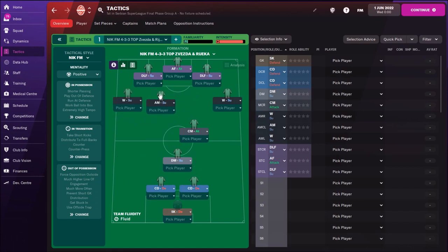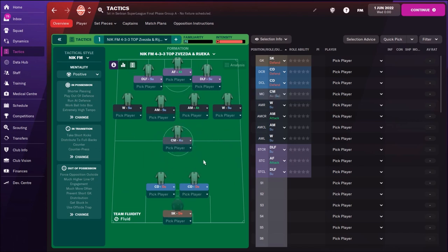We have a CM on automatic duty who runs up and down — you can sometimes see him in the opponent's box. The CM on attacking duty is almost always present in the opponent's box. The DM on support duty connects defense with attack. We have two central defenders — not ball-playing defenders — so the DM and two central defenders are protecting the defense, meaning you may sometimes struggle against really strong teams.